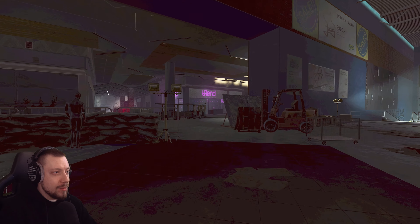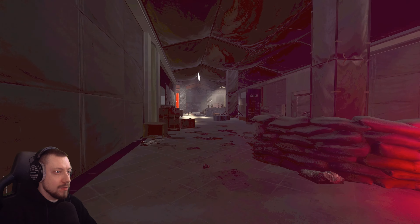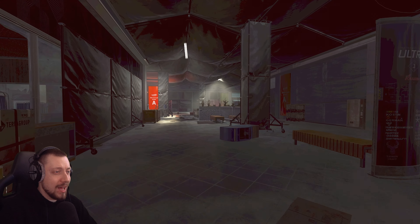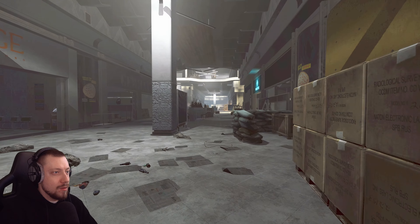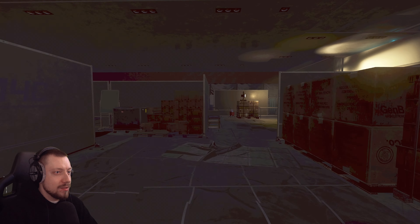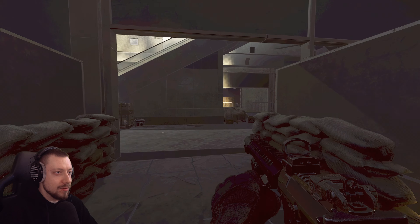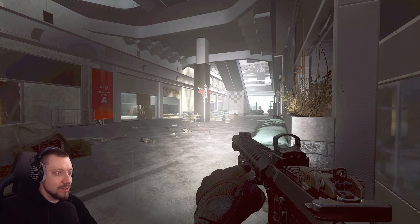I'm just going to run around and show you a few more of the areas that are typically really dark. This corridor is usually one of them and I can see absolutely perfectly through here. Running through the middle now and going into the side of Mantis — it's completely clear in here, I can see everything. I don't even need to turn the flashlight on.